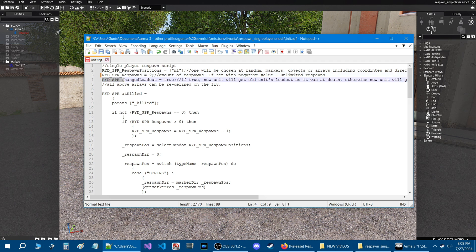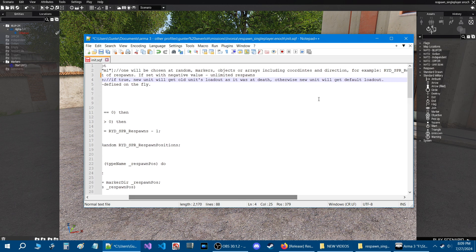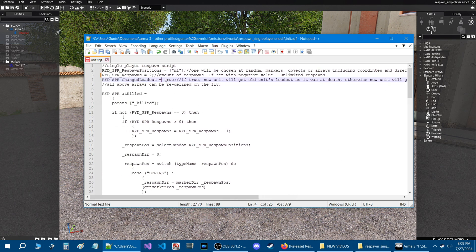The next parameter is RYD_SPR_change_loadout. If set to true, the new unit will get the old unit's loadout as it was at death — so whatever weapons you picked up will be saved on respawn. If set to false, you will get the default loadout of the editor-placed unit. We're going to set this to false, which means when I respawn I'll get the default loadout. Let's save that — we have our marker name defined, so let's go back in the mission and test it out.